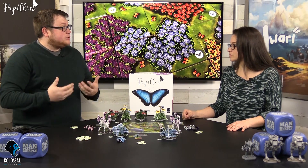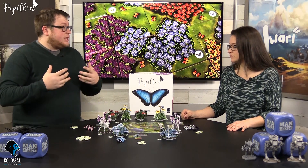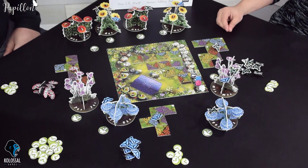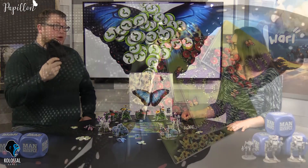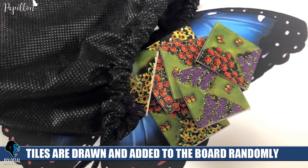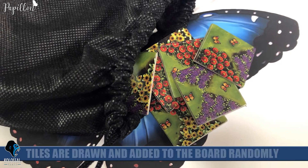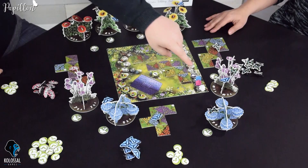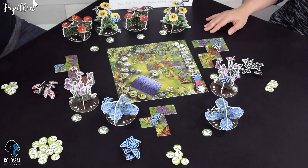You're going to use this currency primarily to bid on turn order, which is the most important thing that happens. When you start a new round you're going to refill this garden with tiles drawn randomly from this bag. There are a ton of tiles — more than you'll actually use in a game — so you're not always guaranteed to see every tile you want. You fill in these little spots and flip over a gnome to determine that round's point value. After this is all set up and everybody gets a chance to see the layout, you bid how many caterpillars you want to spend to go first. For the first round players are in a random order, but in subsequent turns you bid in the order you went the previous round.